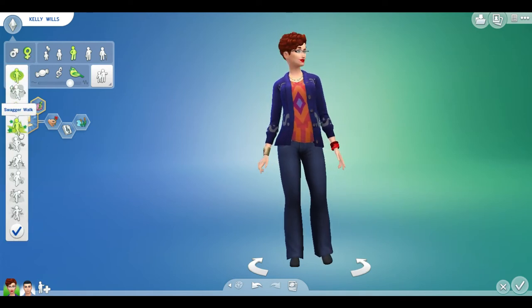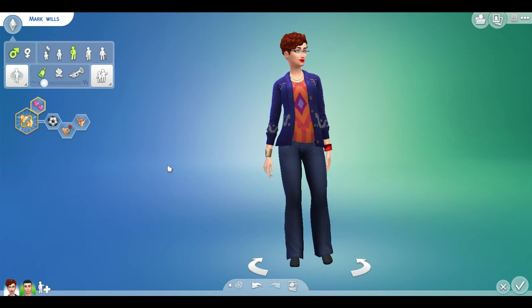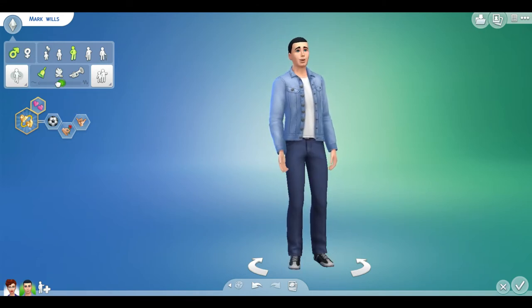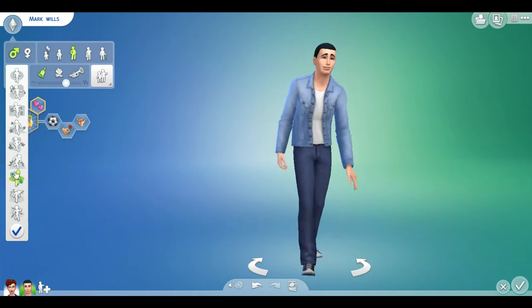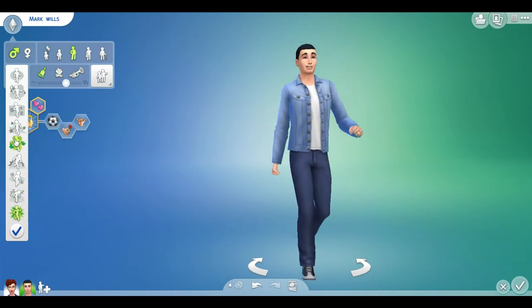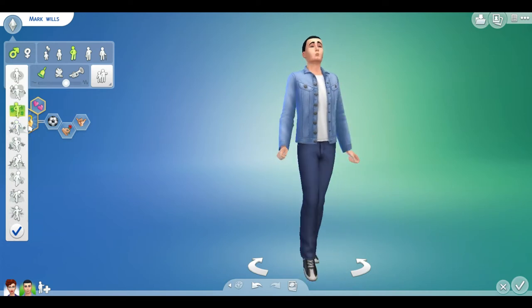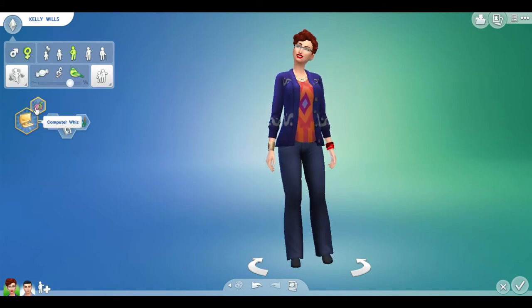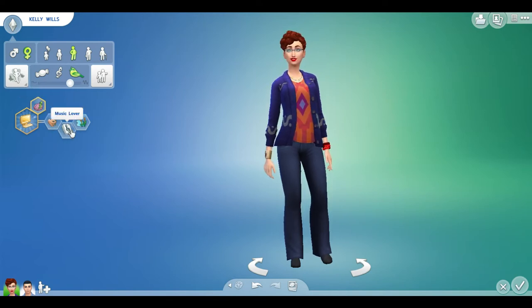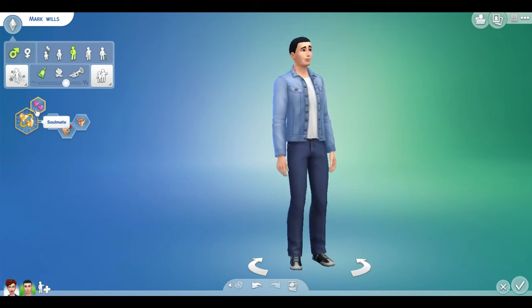Default walk style - feminine walk, I want her to have that. Okay, so that's Kelly Wills. Then this is Mark Wills. His default walk style - okay. Her traits: she's a computer whiz, that comes with quick learner, she's romantic, a music lover, and loves outdoors.